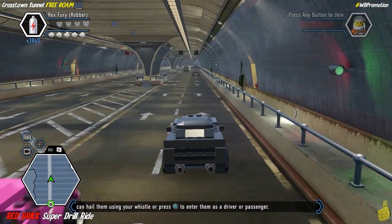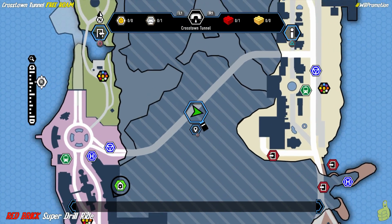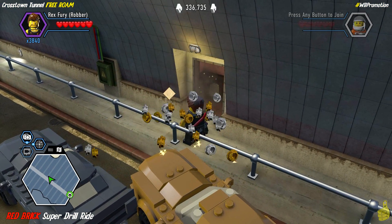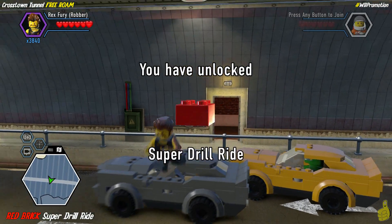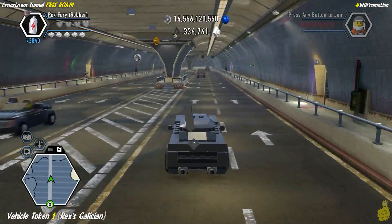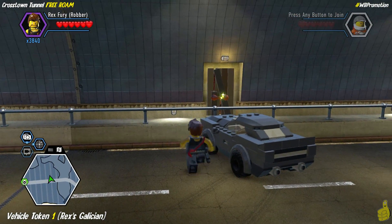We buzz past the next one — another super brick behind a crowbar point — but we have found the first of the strong handles. This requires Rex, so we're going to assume you have a strong character. We spam the pull and rip the door open, and look at that — we found ourselves a red brick! This one is for the Super Drill Ride. I haven't used the super drill ride brick yet, so I'm not sure exactly what it does — I'll have to get back to you on that.